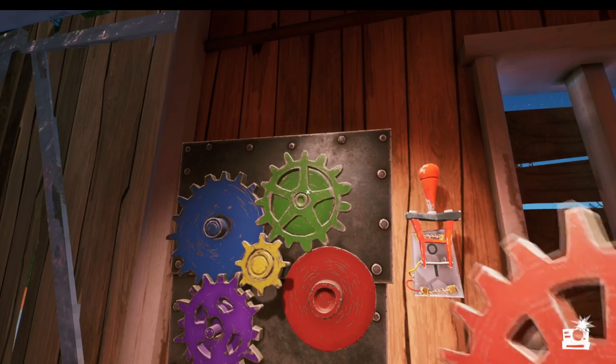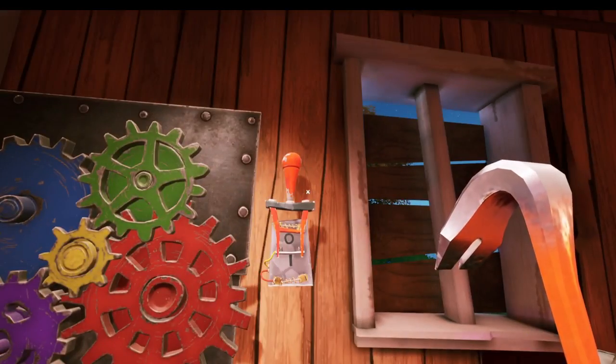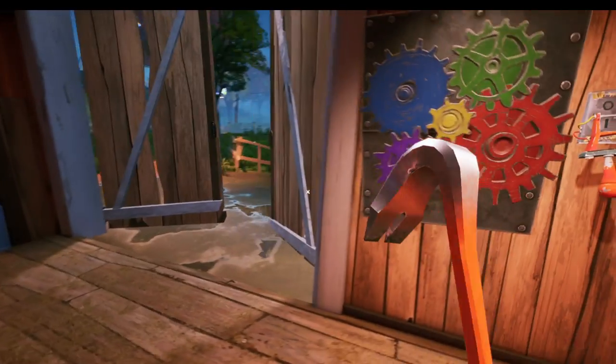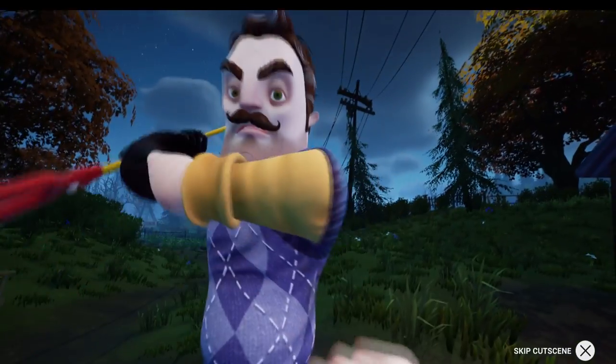Pull the lever. We need to switch around the cogs — of course, that's the way around we need to put it. Now pull the lever, and just like that we've finished the barn and you can start act one.